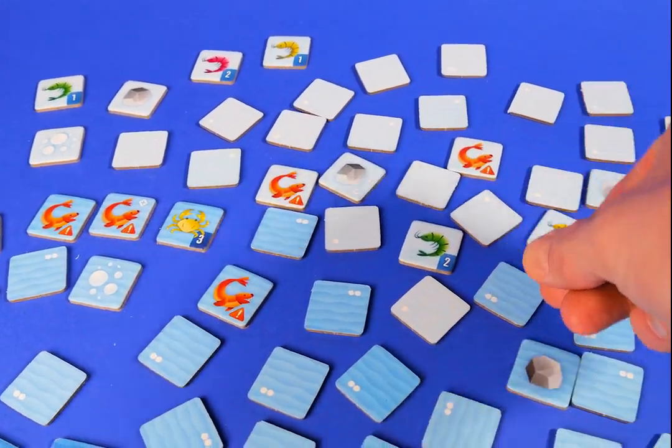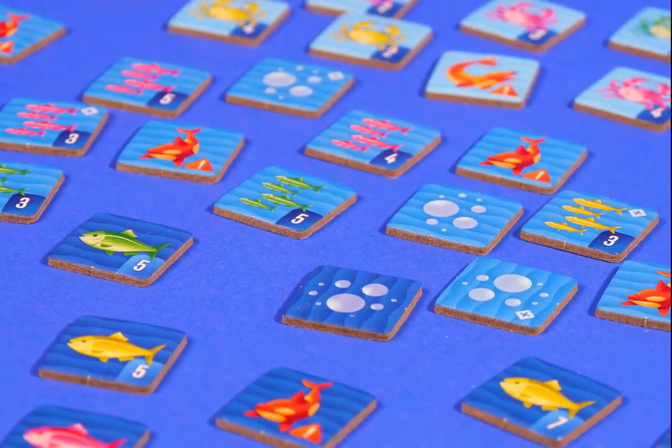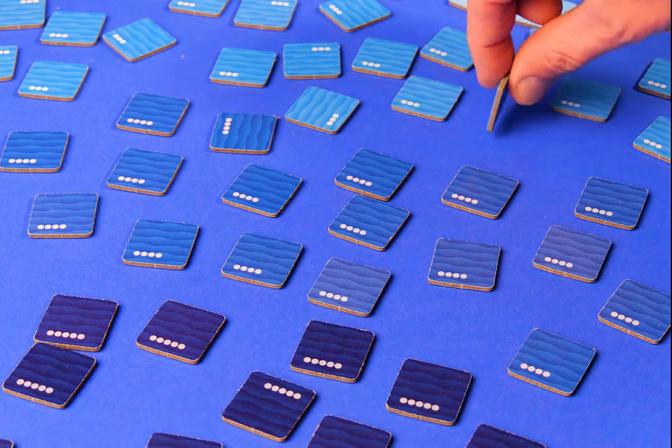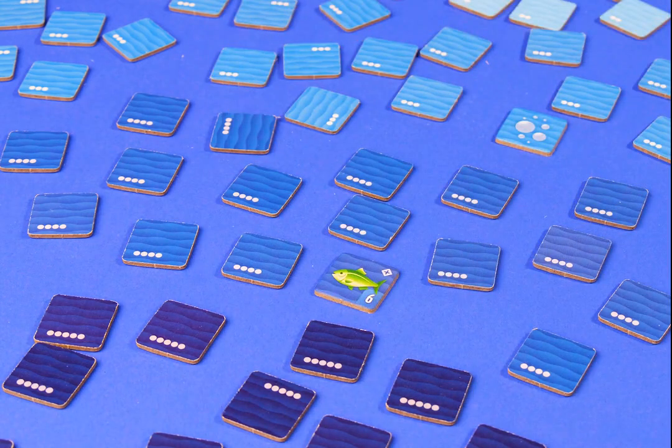Turns are simple. Start a dive by flipping over an ocean tile and see what you reveal. Depending on what turns up you'll have additional choices. Will you take what you find in the shallows or dive deeper hoping for a larger catch?